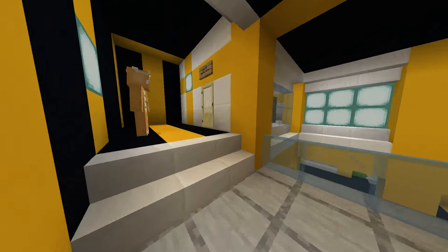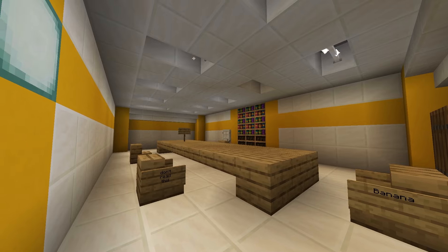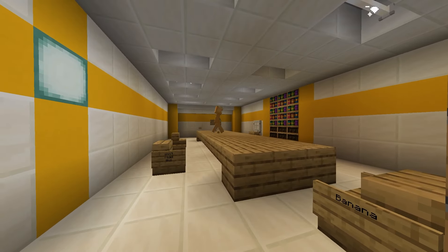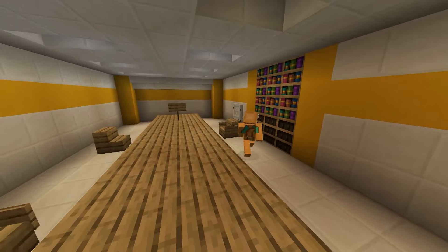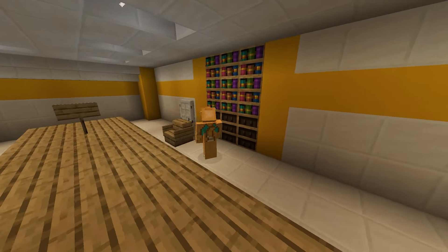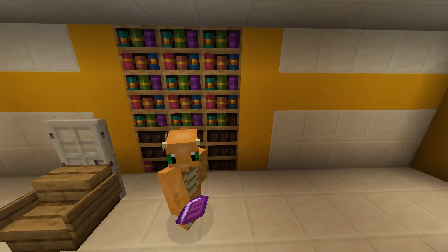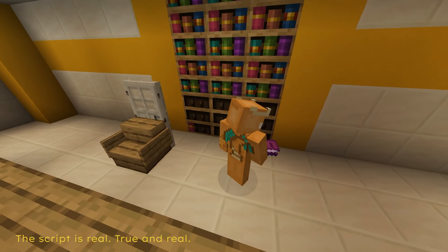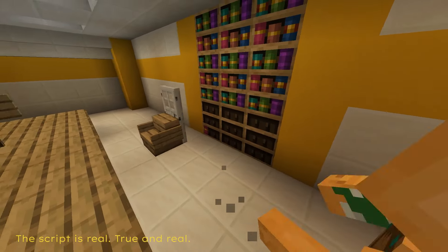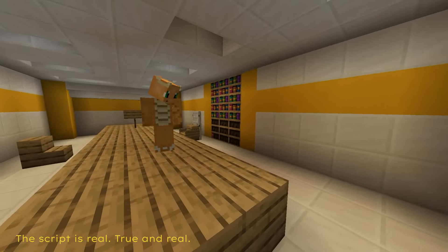Over here we have the meeting room. Now normally this was near the outskirts, attached to the building, but now we have it over here. Upstairs we got a few books — not that one. This one is pretty interesting. Is this a script for MCC 35? The world may never know.